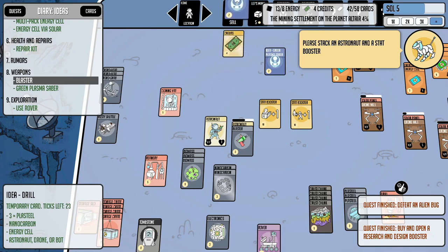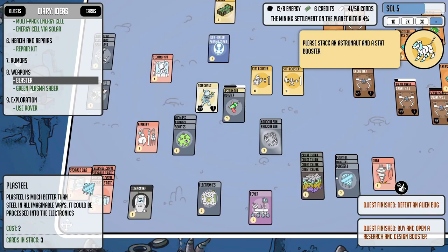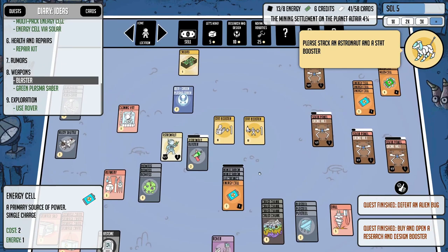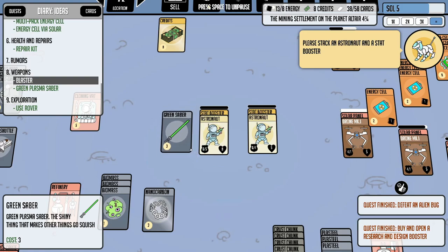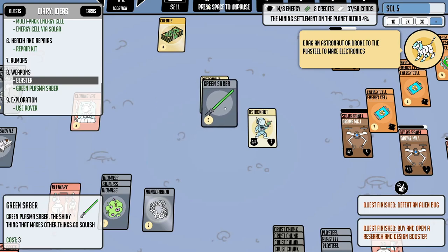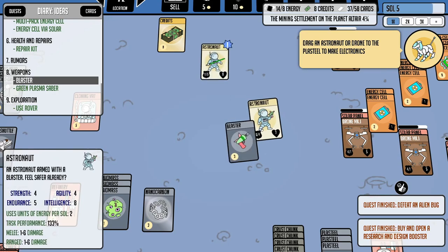What is this? Green plasma saber — whoa! We don't know this one. Temporary card. Two nanocarbon, electronics, and an energy cell. We can do it — we're going to make that! It might have some strength or endurance requirement, but we're going to find out. Here it is, the green saber — basically a laser sword, which is awesome. I think I'll give it to this guy. We just gave him a little boost — he's a seven in strength, six endurance, six agility. This was our first guy.